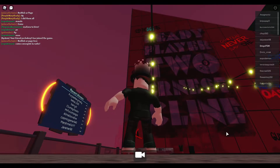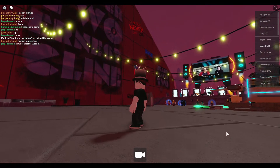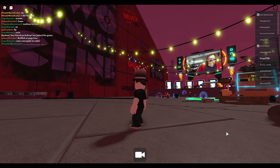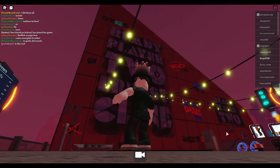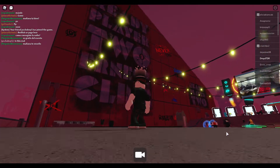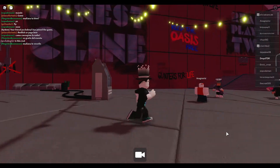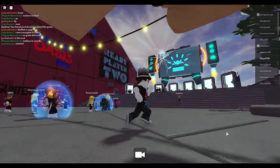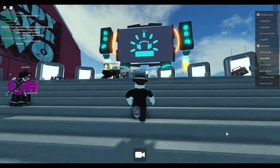Hello everyone and welcome to another TDR Family Gaming video. This is Droid TDR and you can see me sporting the chaotic top hat in the Ready Player 2 lobby. It's the new book by Ernst Klein called Ready Player 2. If you've seen Ready Player 1 — the movie or read the book — you know it's pretty darn awesome.